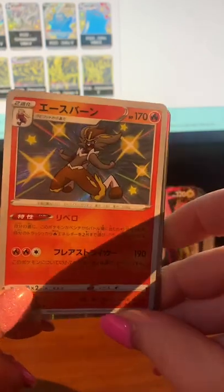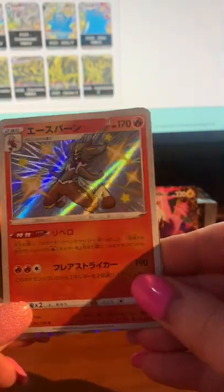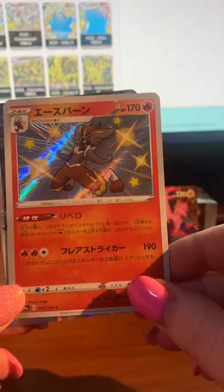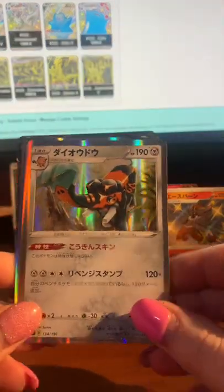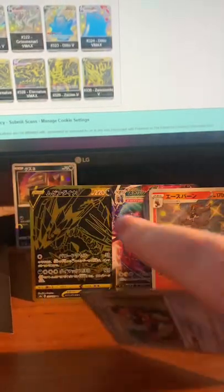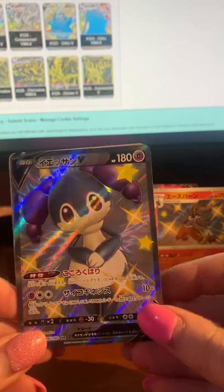I'm actually really excited to get this particular one because when I pulled a shiny in an English set the other day — which I didn't record, I just opened with my family on Mother's Day — it was one of those silly fossils. I really like Scorbunny; he was my starter choice because I love bunnies. That's really cool — I love the pose he's doing. I love the elephant card too — that's really cute. You'll definitely get two holos in each pack. Oh my god, I've already got a shiny big one as well!